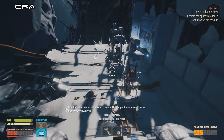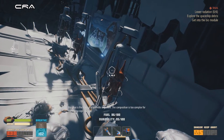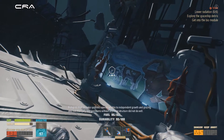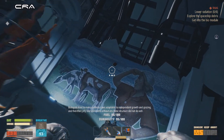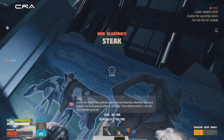What is this? Bio-glue is the basis of a synthetic organism. The composition is too complex for homebrew reproduction. Biologists tried to make synthetic cows adaptable to independent growth and grazing, and therefore jelly-like specimens without any bone structure did not do well. Steak!